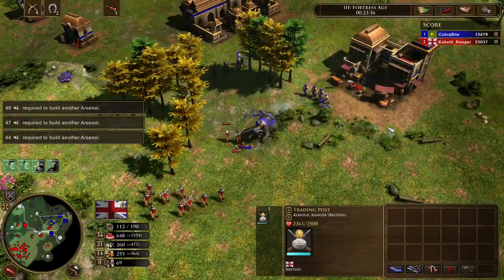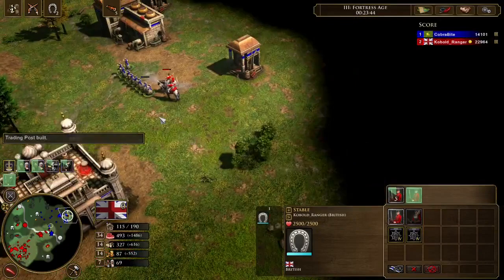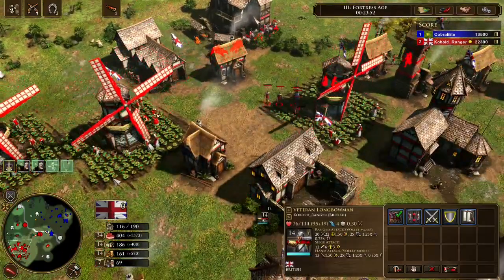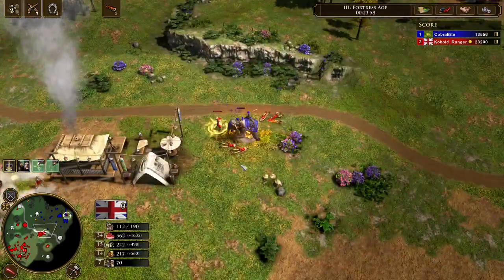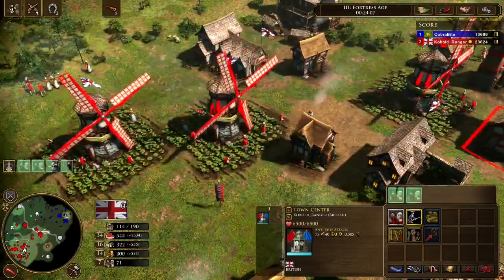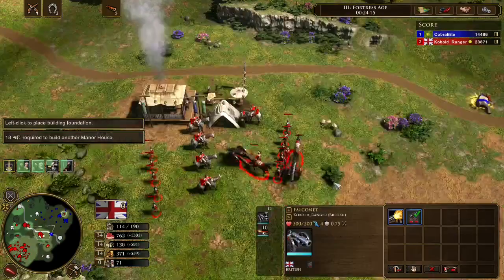I'm making the arsenal for the longbowmen upgrades. Here comes a Mahout — where's my cavalry? I attacked a bit too early and basically deleted some of my bows. But that's why Brits is a good beginner-friendly civ: even though you lose a lot of units, you remass so quickly. With two Hussars I actually killed several of his villagers — they were veteran so they dealt a lot of damage.